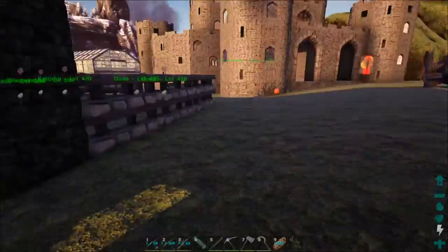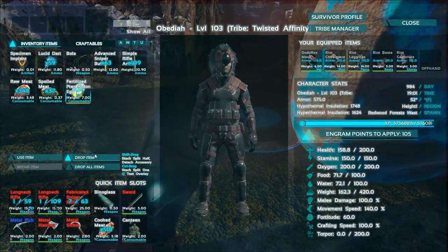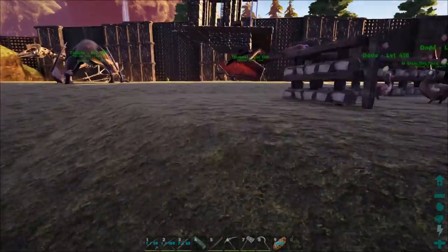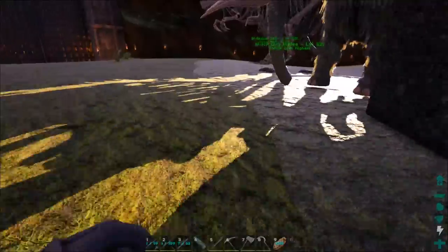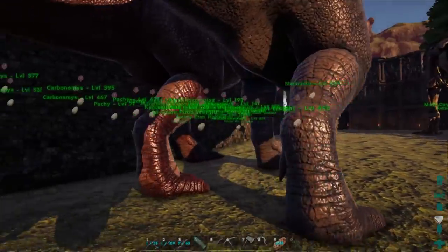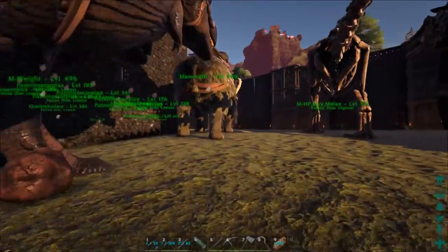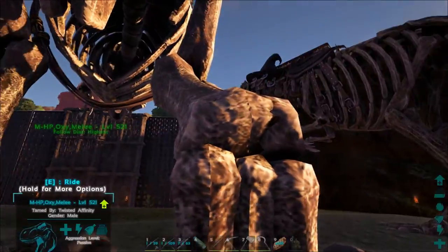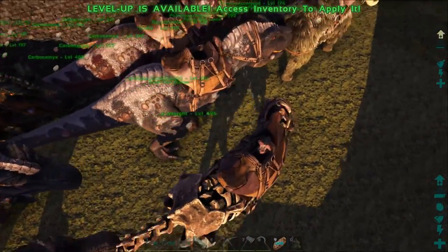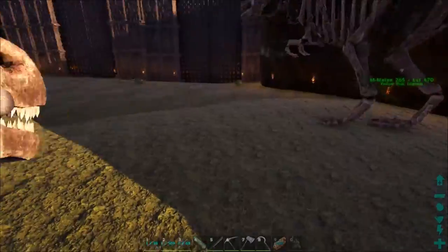All right, we've got our egg and we can go ahead and lay it down next to this giga egg. Is there anything else I want to breed right now? I don't think so. I'm kind of semi-wanting to breed rexes but I feel like we need a way better female rex first — it seems like all my best stats are only on the male rexes. We need a really good female before we really do some serious breeding, and I've been keeping an eye out but it's been slim pickings. Besides that, I don't think there's anything we really want to breed right now.